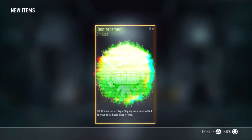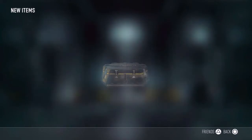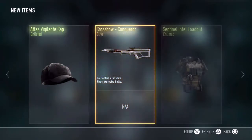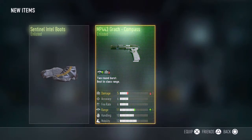The first Supply Drop is going to be a reinforcement with some sunglasses and a Sentinel Intel loadout. The second one is going to be a cap and a crossbow — elite crossbow, but I'm not going to use it. The third one will be some Intel boots and then a pistol.